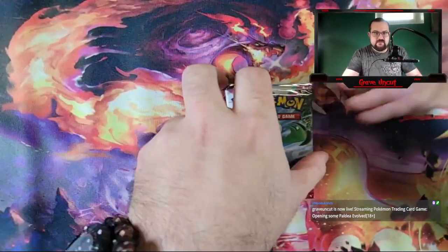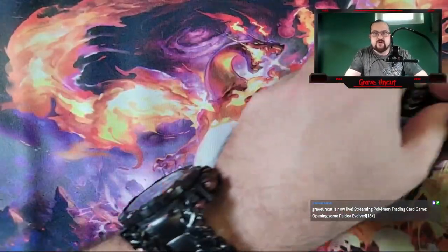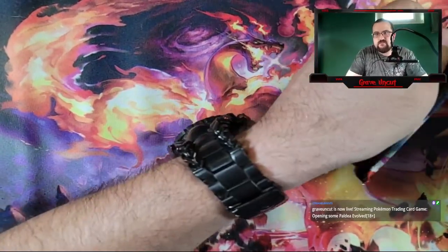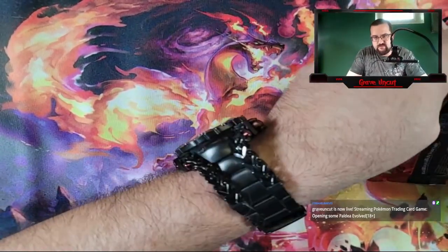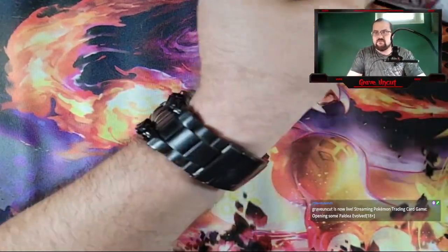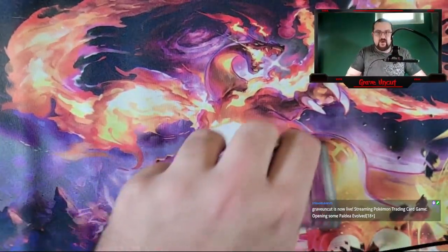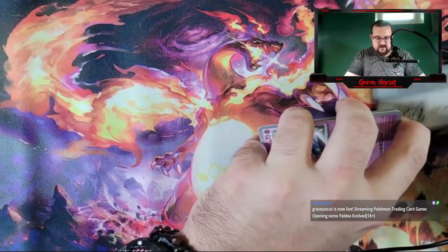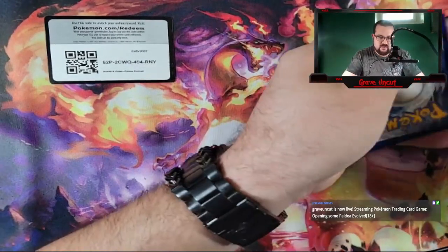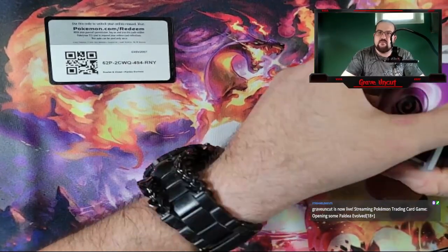First pack. It's going to be the same general situation — code card's going to be up in the corner here, and I'll change that after every pack. Trying to prevent any glare, so if anybody has any recommendations as far as how I can better the stream for these, please let me know. First code card is going to be right there. I'm trying to remember the card trick for this — I think it's like one to the front, if I remember correctly.